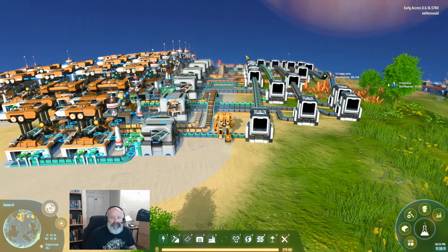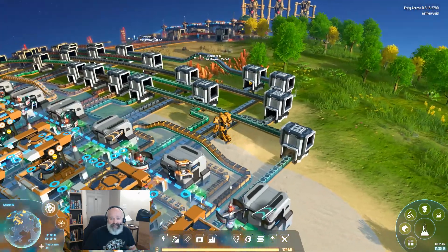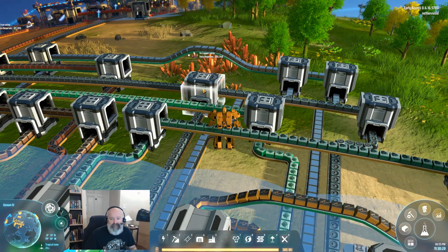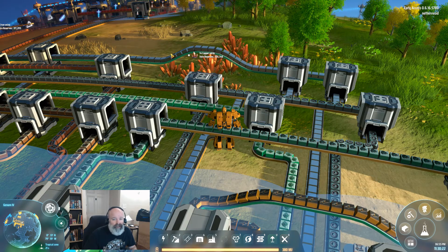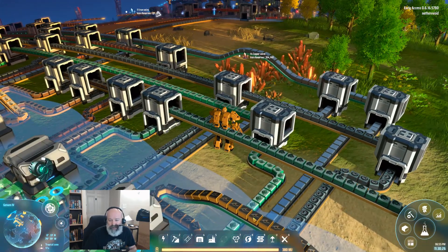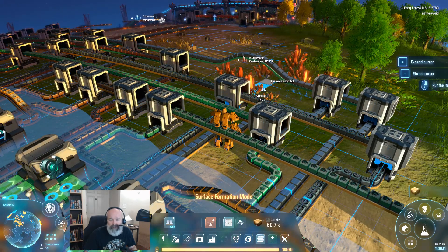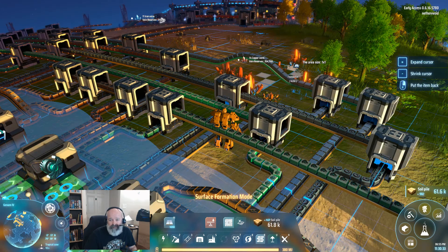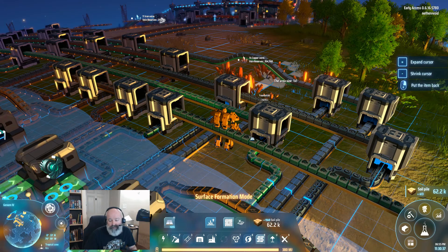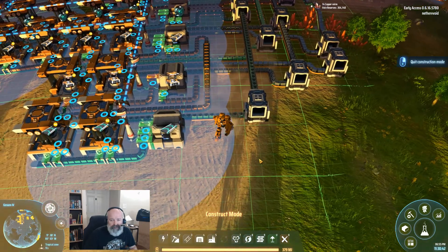First of all, you can see I have my mall right here with boxes in the front and assemblers in the back. Here's my main bus — and you can see it's elevated. This makes it very easy to draw off the main bus: you just use a splitter and it can go underneath all your main bus lines. You can also hide these by using landfill, build your main bus right over the top, and restore them later when you want to use them.